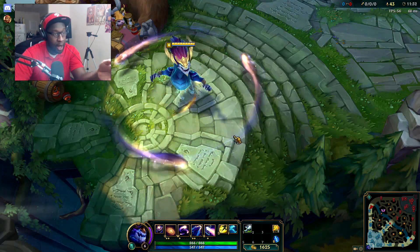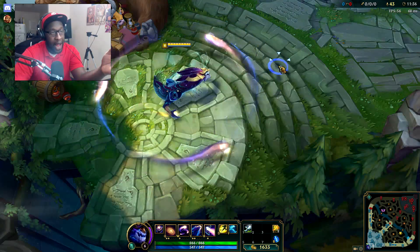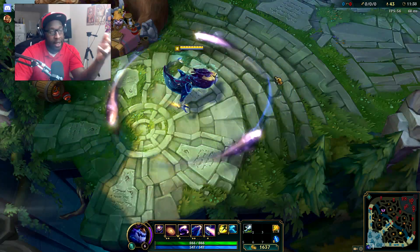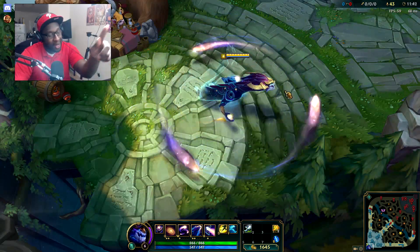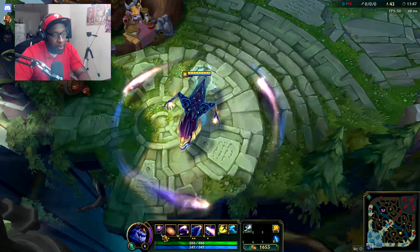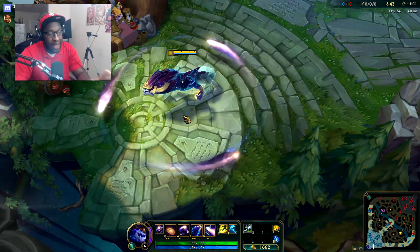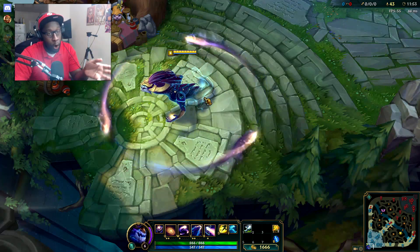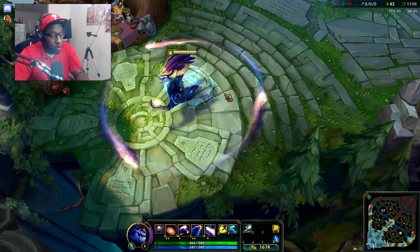They'll constantly do damage to enemies that pass through them. No matter how you arrange yourself, they're in a fixed location, so you're not going to be able to do more than a set damage per second unless your enemy is walking into them counterclockwise, or flashes, or whatever. They'll always be there - they're persistent - and if you're CC'd, anything that stops you from casting, they're going to go away momentarily.